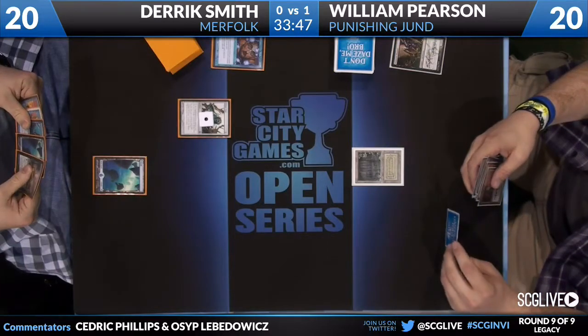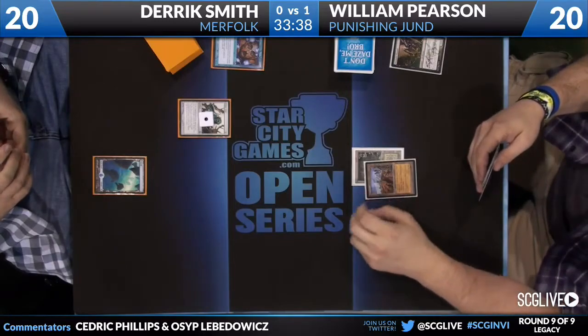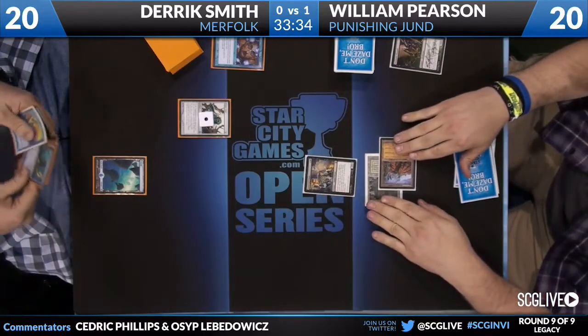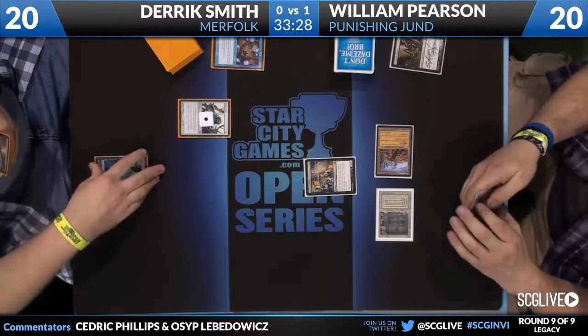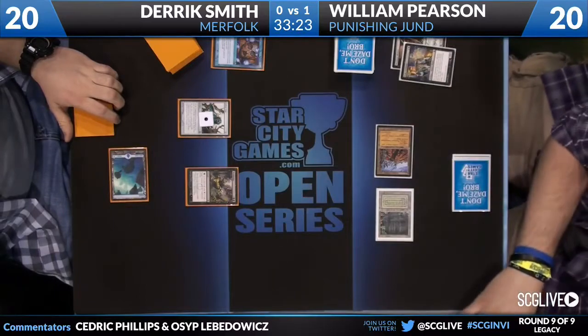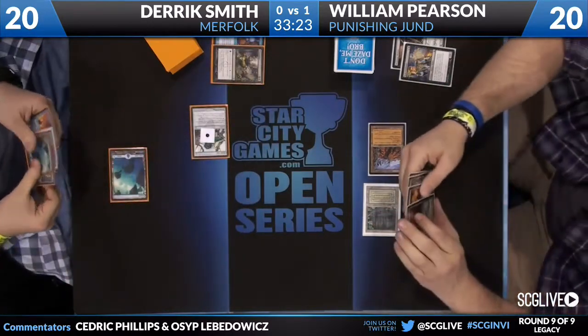You see Derek daze a turn-one Deathrite Shaman from Pearson, and he does have an Aether Vial. I don't think William minds that much about the Deathrite getting dazed, as we see a Dark Confidant. I think this is a pretty good start for Derek — turn-one Aether Vial is huge for this deck. It stops the Deathrite Shaman from entering play, which could just accelerate William's draw. He even has a Dismember for the turn-two Dark Confidant, so this is exactly where Derek wants to be.